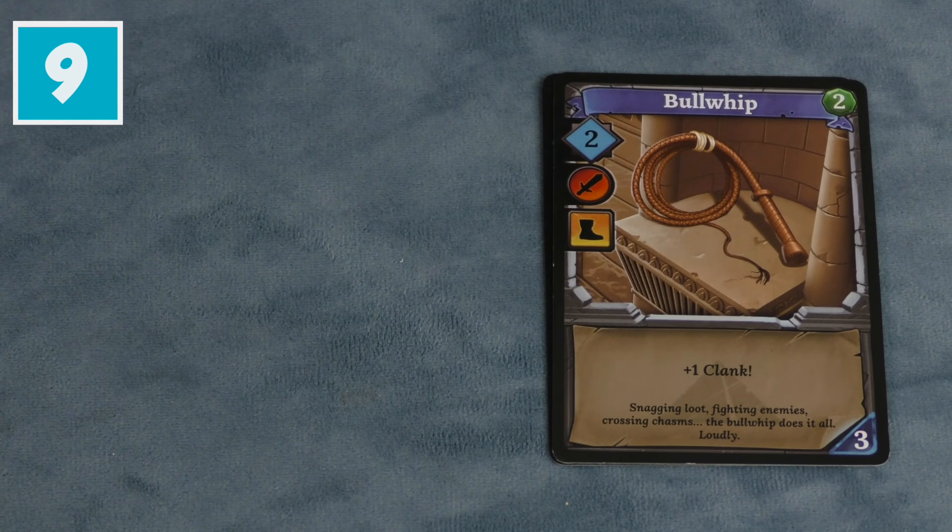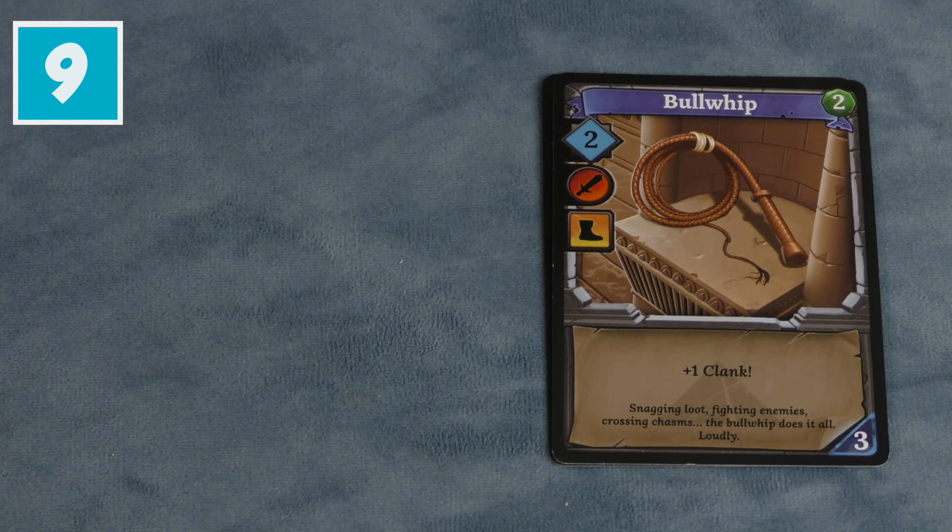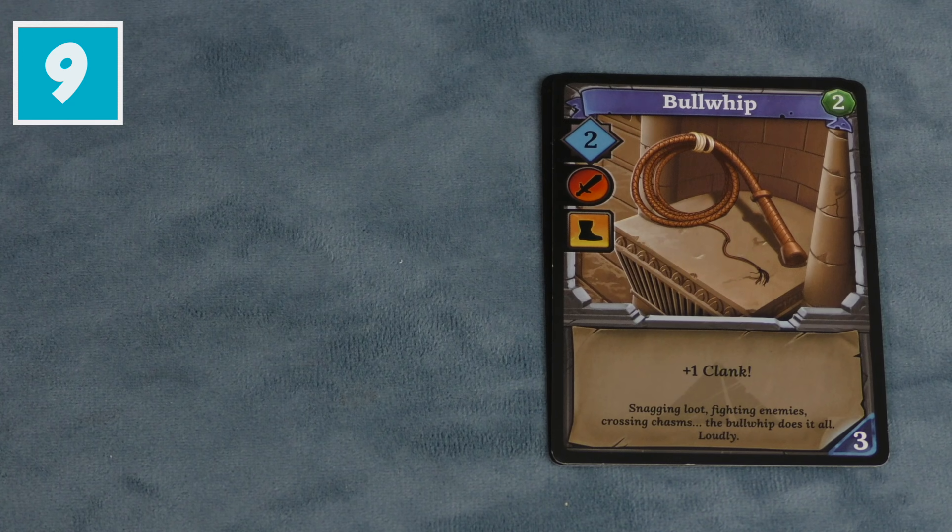Number nine, from the Mummy's Curse expansion: the Bull Whip. Part of this is I like it thematically — it's an Indiana Jones whip, right? But the diversity of it is great. Now it does give you one Clank, but for three cost I don't care. I'll take the Clank to be able to move, attack, and have some purchasing power.